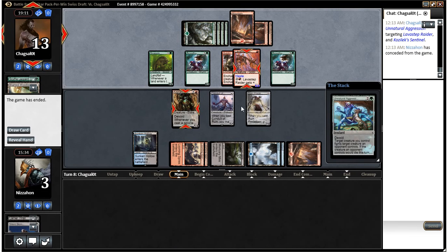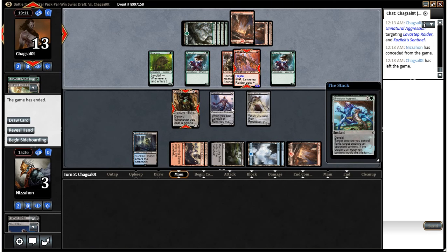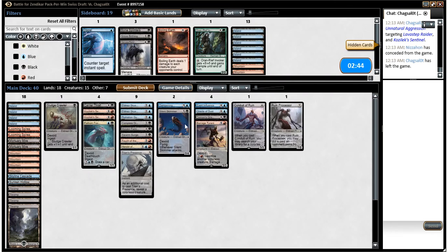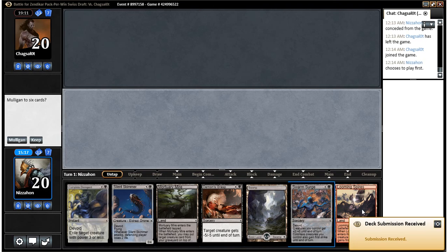I think we did fine with what we sideboarded in. The Sentinel was a problem for him — that's all we were looking for, to create a problem and make it harder on his attackers. His Gnarlid couldn't really do anything after we played it. I think we leave things as they are. Even though we lost game two, we lost to some pretty silly stuff. If only we'd had a card to process — we didn't get any of our guys with Ingest or Touch of the Void.